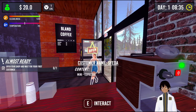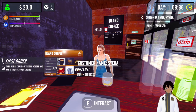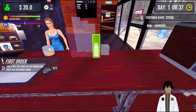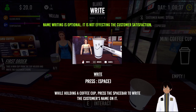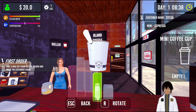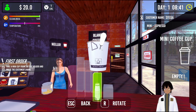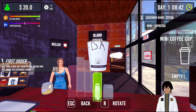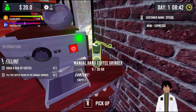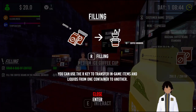What do you have for me? The customer's name is Cider — we need an espresso. We grab a cup and we can write names on them, which is great. We'll do that now — writing the name on the cup. We need to grab a bag of coffee and put stuff into it; we can hold R to do so, which we'll put into the coffee grinder.